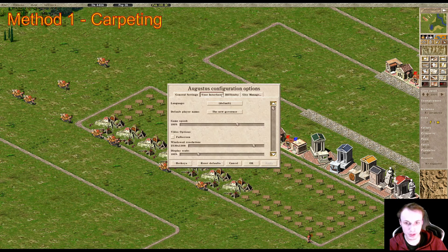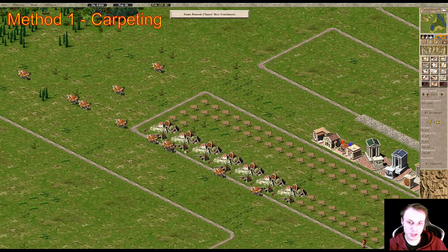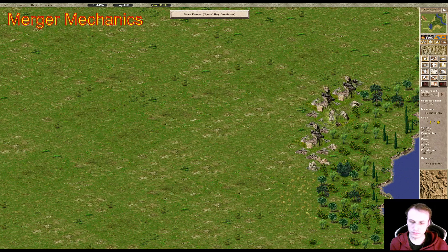This will also depend on whether you're using Augustus. If you use the setting City Management > All Houses Merge, that means every house can become 2x2. Normally, if you do not use that setting — in Julius or even in Augustus without it — you will only be able to merge houses into 2x2s once they reach large insula or above. I'm going to explain how this works with mergers in Julius, vanilla, or if you use the 'not all houses merge' setting in Augustus — how do you ensure that houses merge?